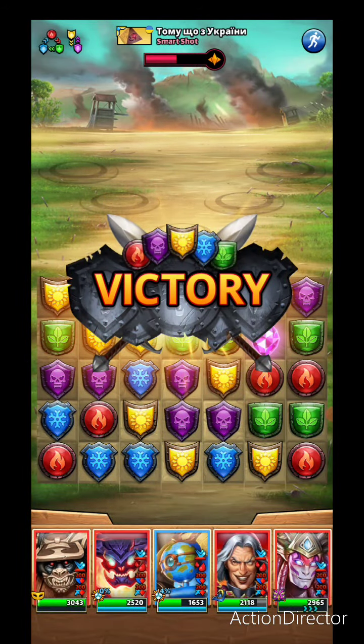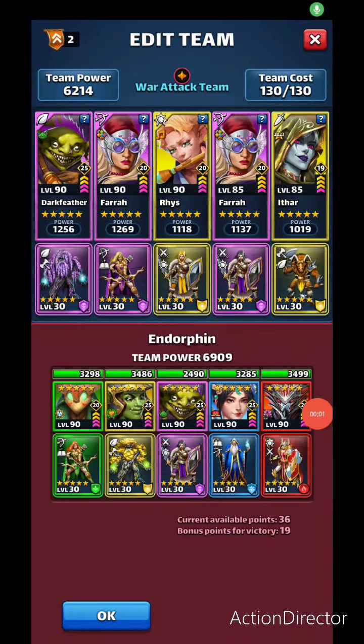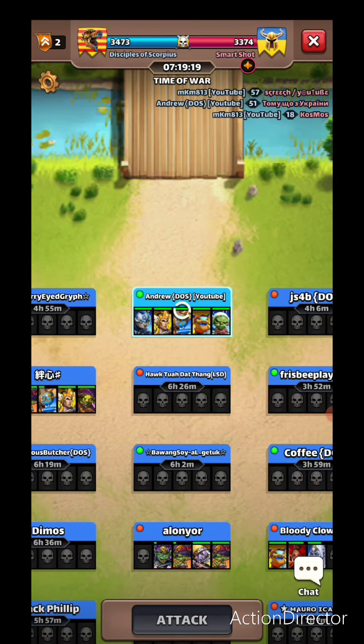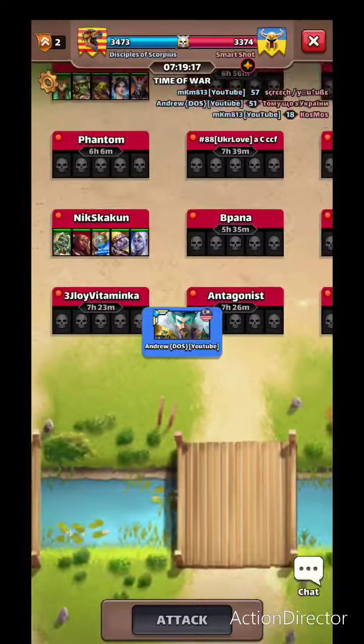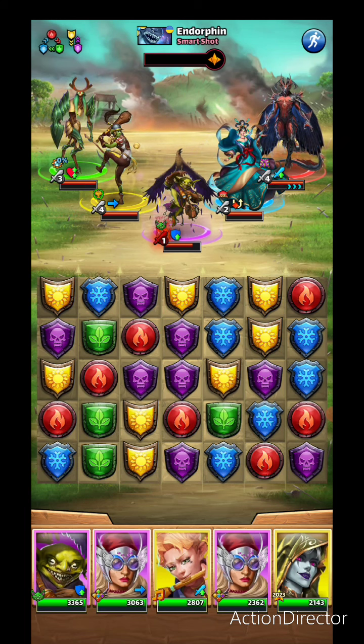Hit four done! Alright, going in with hit number five. I'm going to use double Pharah here, having Riz and Ithar as a kind of control, hopefully against one of these targets. I'm not going for purple this time because I think Pharah's damage and being a super elemental hero gives a bit more push that I need in terms of damage.